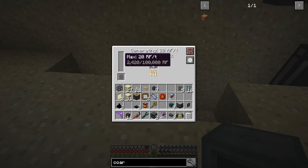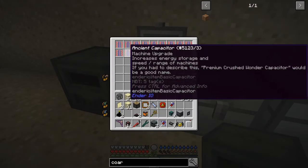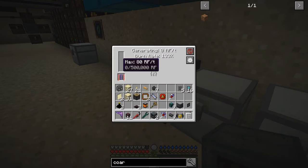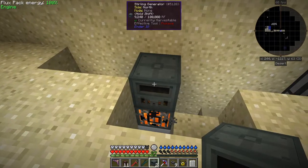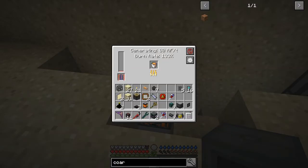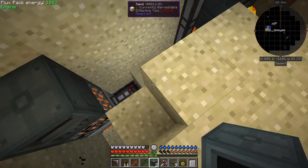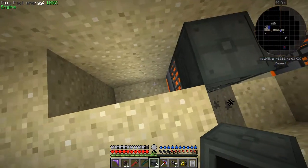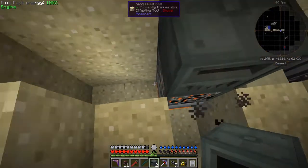And then this starts to generate power - only producing 20 RF per tick which isn't enough. But behind me I've got some of those special capacitors. If I take this one for example and put that into there, this one will generate 80 RF per tick. So let's put that into this machine straight away - it's producing 80 RF per tick. I'm going to do the same thing on the side here, because everything's reversed in this particular one.